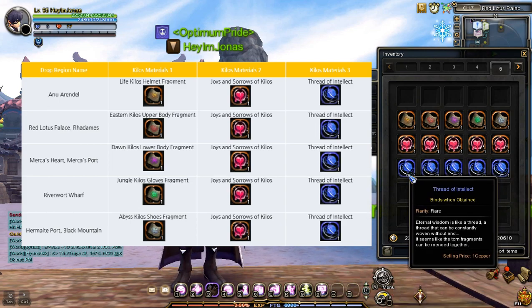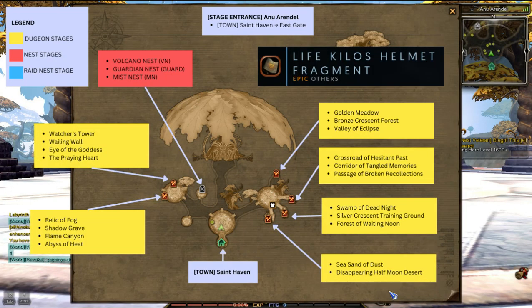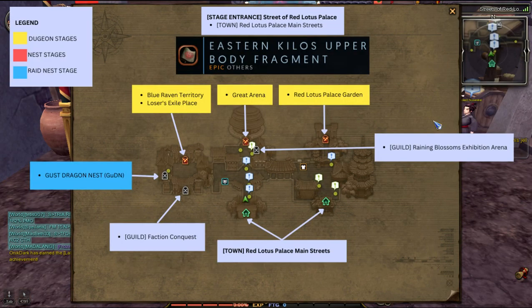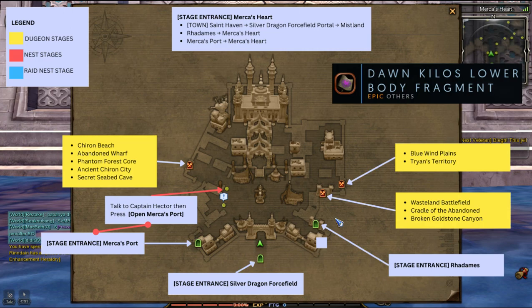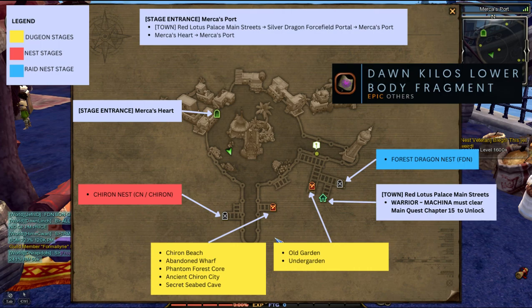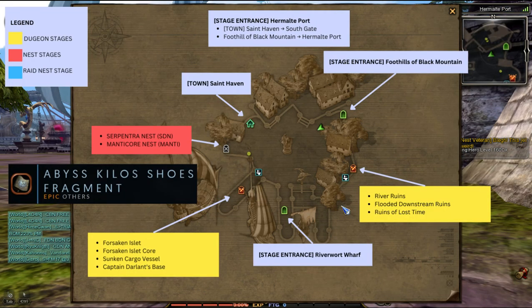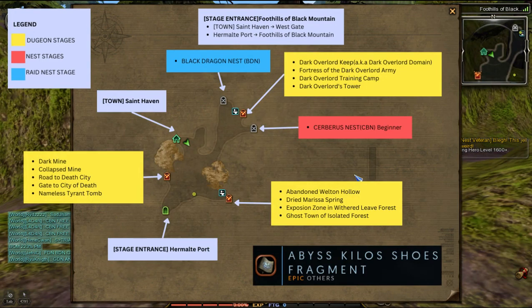I will show you where these dungeons are located for each stage entrance region. Life Kilos Helmet Fragments drop on all dungeon stages of New Arendelle. Eastern Kilos Upper Body Fragments drop on all dungeon stages of Radoms and Streets of Red Lotus Palace. Don Kilos Lower Body Fragments drop on all dungeon stages of America's Heart and America's Port. Jungle Kilos Gloves Fragments drop on all dungeon stages of Riverwort Wharf. Abyss Kilos Shoe Fragments drop on all dungeon stages of Hermalt Port and Foothills of the Black Mountain.